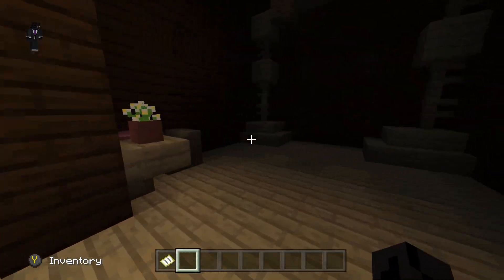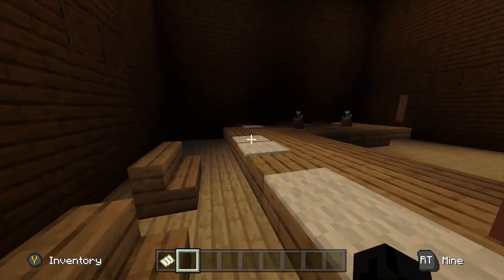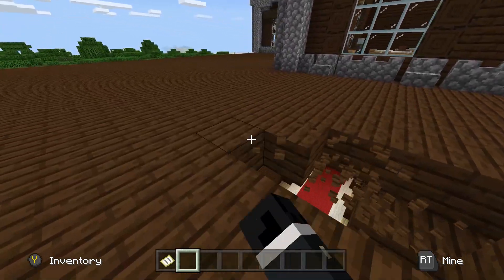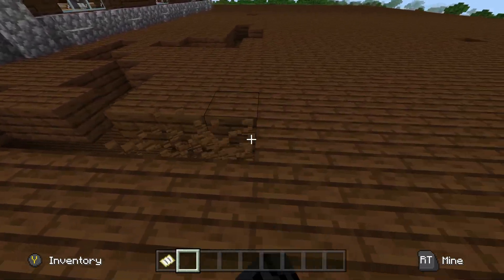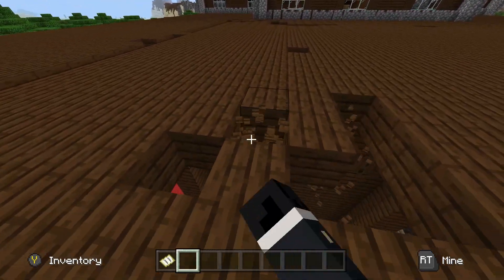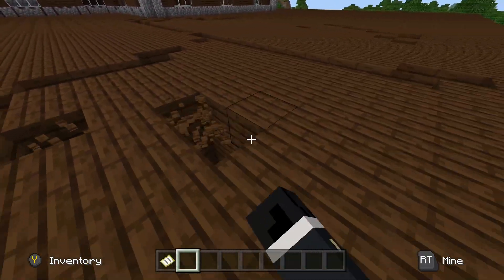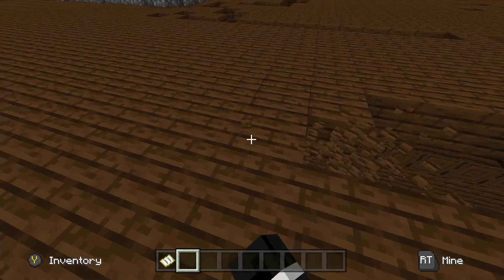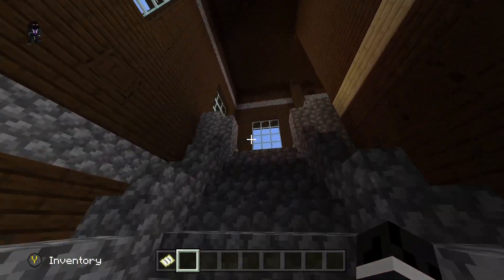There is one thing in there that is really, really helpful no matter what you're doing, and those are the evokers. An evoker is a hostile pillager mob, and basically whenever you kill this guy, he's going to drop a totem of undying every single time. Totems of undying literally resurrect you from death immediately — you technically don't even take a death, you don't lose XP, you don't lose items, and you basically respawn with a ton of buffs right where you died. Getting totems of undying is kind of rare — you usually have to do raids or explore woodland mansions.